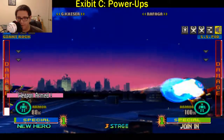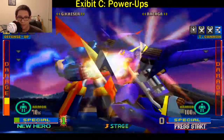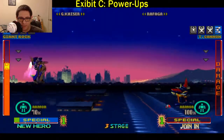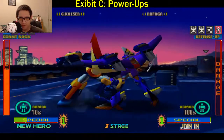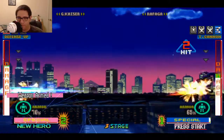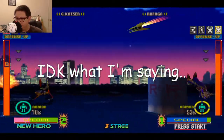Exhibit C would be three unique items or power-ups per mech. G-Kaiser has Doomsday, which is that big bomb that I couldn't throw apparently. He has a giant rock — here comes the giant rock, eventually. And G-Kaiser also has Axe Blow, which turns his regular floating arm blast-off arm attack into a stronger attack.